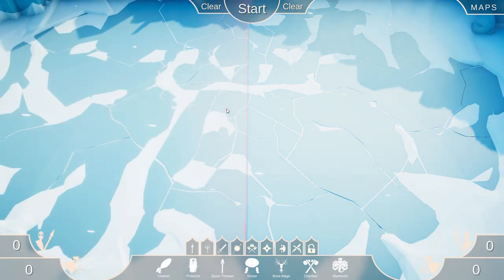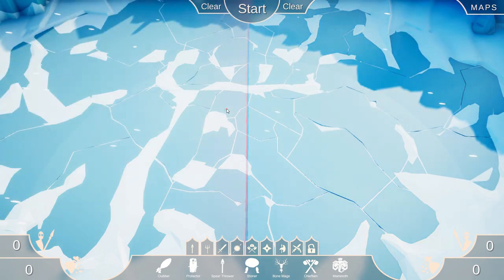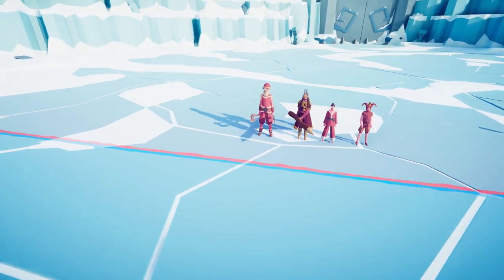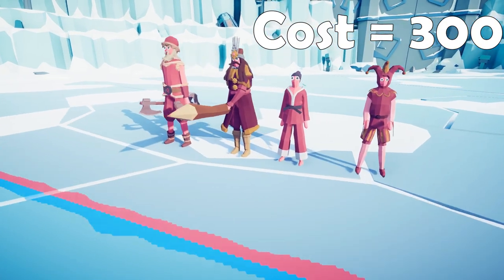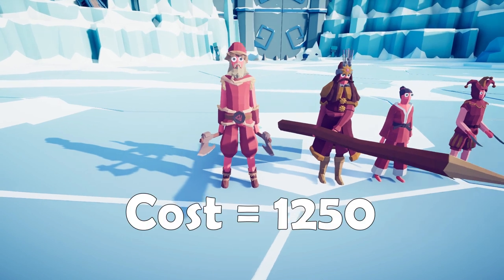And that was the last unit for the May 20th 2019 TABS Totally Accurate Battle Simulator Secret Unit Update. Let's go check them out in the Sandbox. Here are all four of your new secret units: the Jester, Taekwondo, Vlad the Impaler, and Oler.